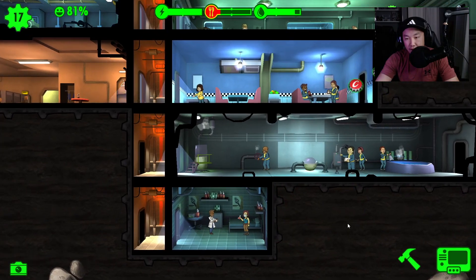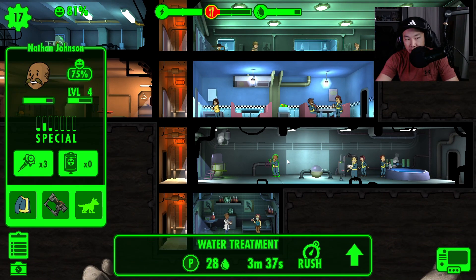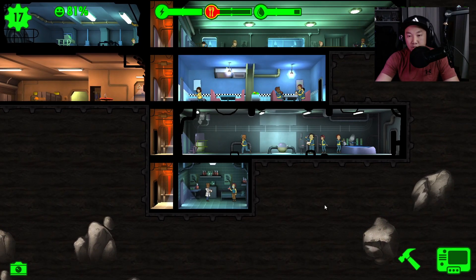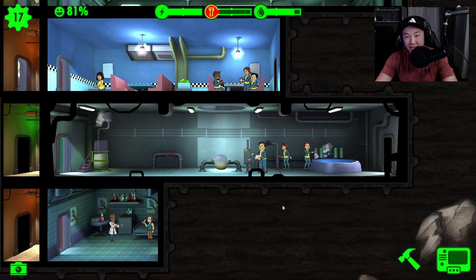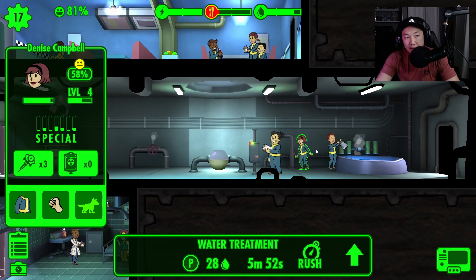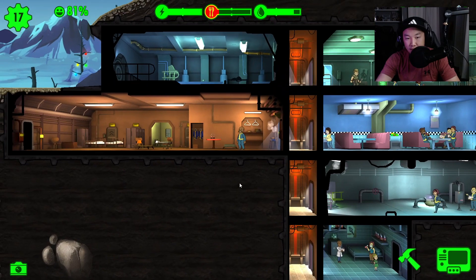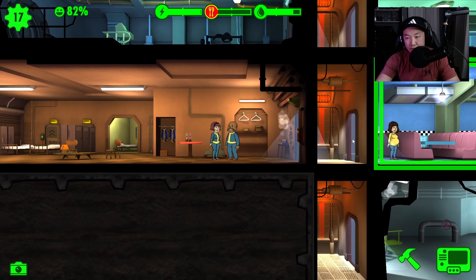Now I need a second couple. We've got Nathan Johnson — Nathan, it's your time to find love. This is literally a reality show, like a blind date and have a baby on the first night. I'm picking between Denise and Karen. Denise would be a pretty good spouse for Nathan. Everybody's finding love in this vault!